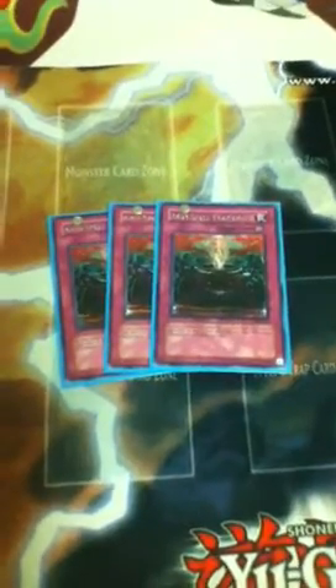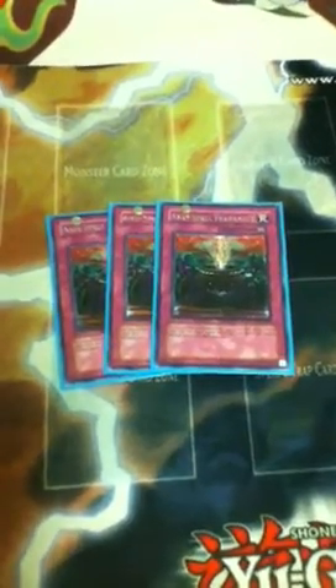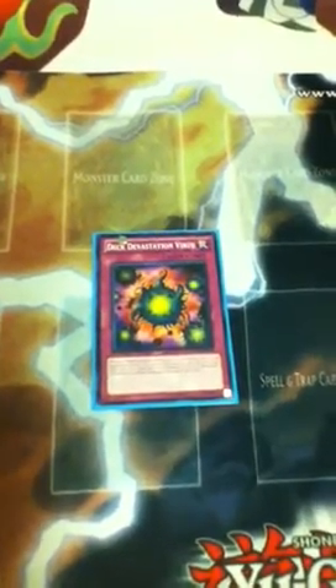For traps, I run three Anti-Spell Fragrance. I know a lot of you will probably think this is too much, but I honestly think that if you're really focusing on the lockdown, you want it as much on your first turn as possible, so I run it at three. Deck Devastation Virus — this card is so good. With your Simorgue you always have a dark in there to tribute off and take advantage of it. The Simorgue fades out a lot of stuff, so you might as well minus your opponent even more. I'm thinking of putting Eradicator too, but I'm still debating on it. Call of the Haunted, for all those detached materials.